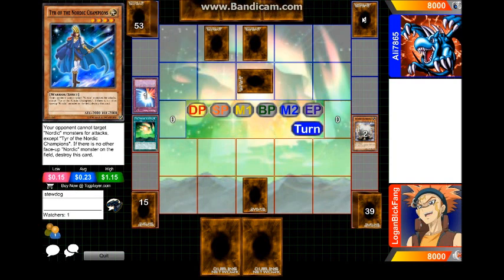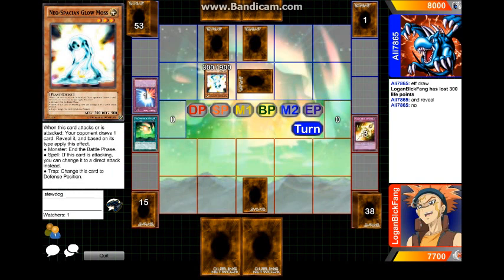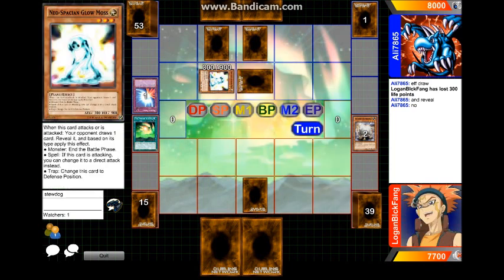Despite having that 60-card deck and one card in the extra deck, you're actually in a winning position here. She's gonna be summoning Neo-Spaceman Glow Moss. When this card attacks or is attacked, your opponent draws one card, reveals it, and based on the type applies the effect — Trap changes to defense position and you draw. This card is terrible, why would you play this? Its stats are terrible.